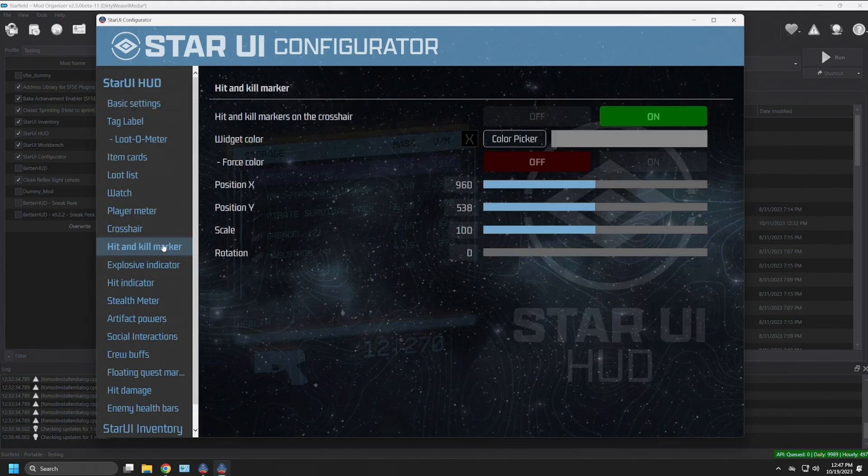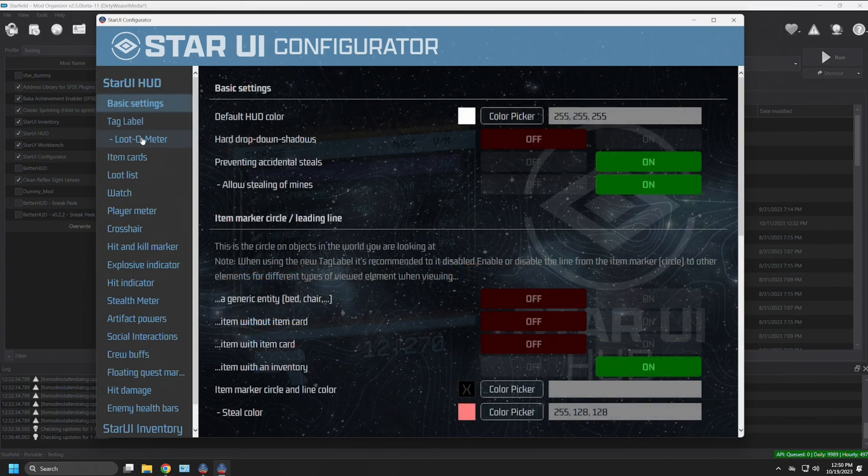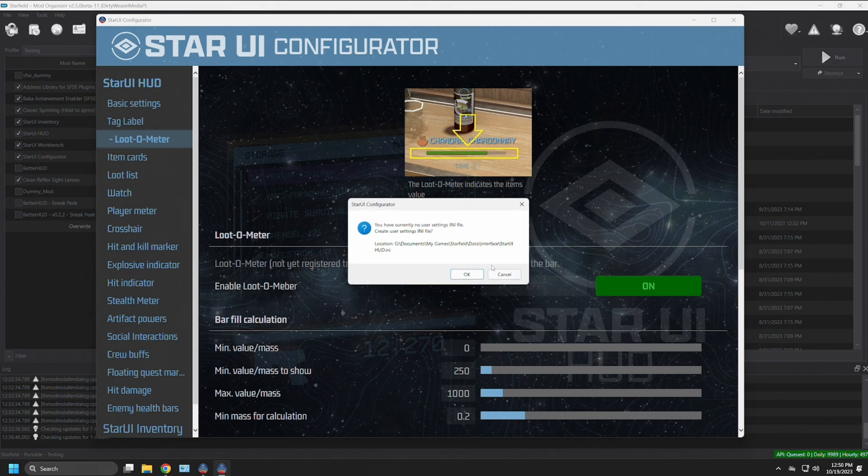Each category will have more and more settings to go through. Now let's talk about making changes and what happens within Mod Organizer 2. We'll change one thing in each mod — one in Star UI HUD, one in Star UI Inventory, one in Workbench. Going back to settings, we'll turn off the lootometer, which is the green bar indicator showing item value. I don't like this big indicator, so we'll click 'Enable Lootometer' off.